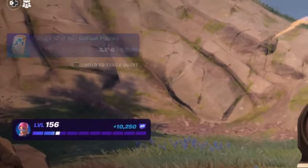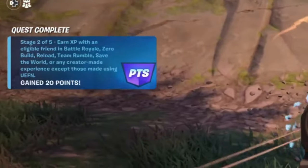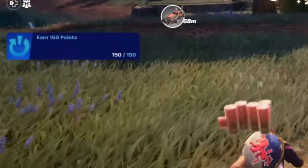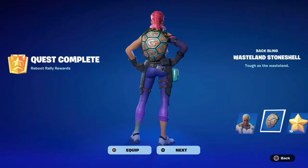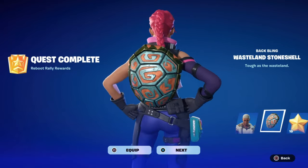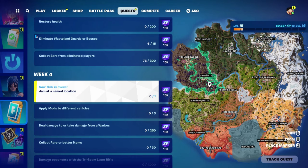As soon as you hit 160k, it then goes to 250k for stage three — that's another 20 points. So we're now up to 150 points, which means we've unlocked the back bling, the Wasteland Stone Shell. It looks familiar — it's like the turtle one you can purchase from the item shop.